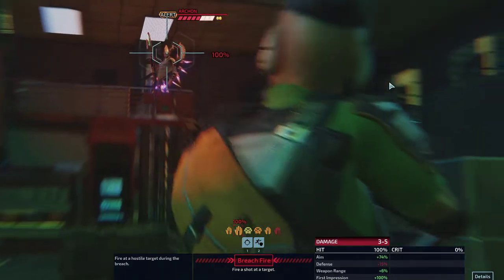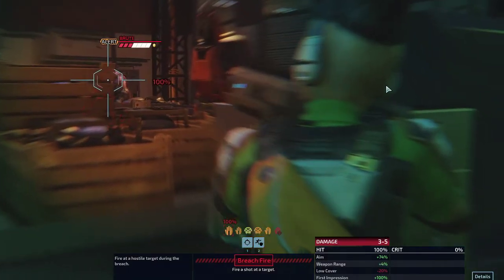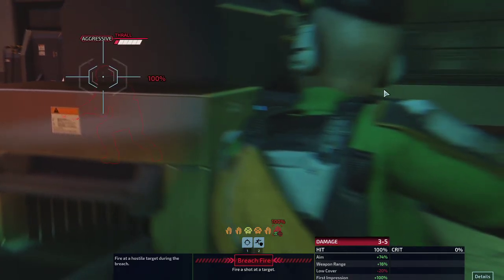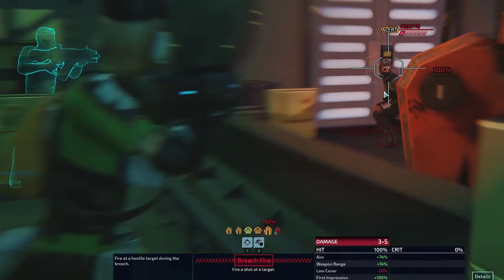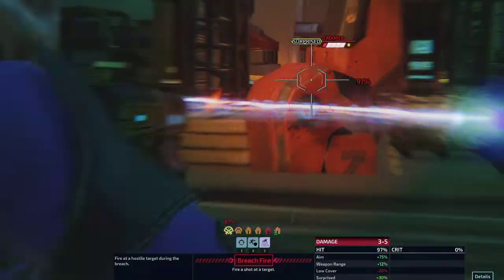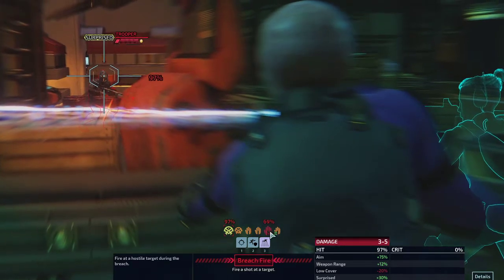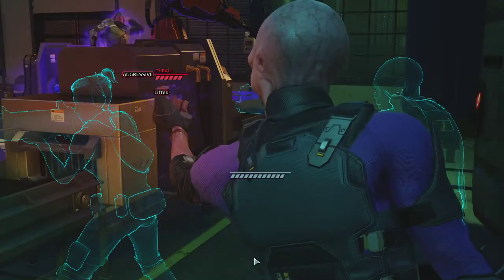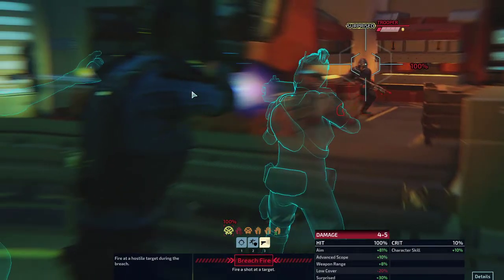We got a Bruiser, an Archon — that's a great target — a Trooper, another Archon — that's a good target as well — another Brute, and a Thrall. We could go for the Thrall to be honest, or for the Archolite. Let's go for the Archolite first — I just don't like their damage profile. The Thrall has a lot of cover, so we might as well just lift him so that he will not take any shots, which is good enough for us.